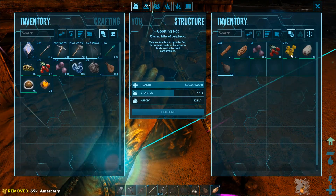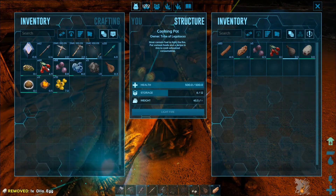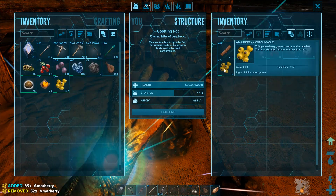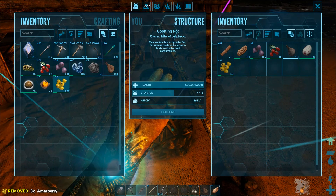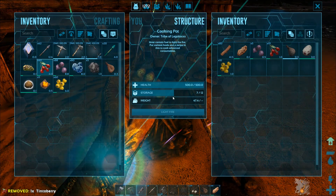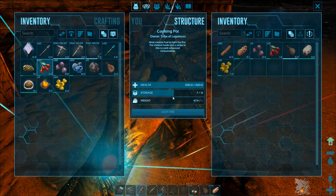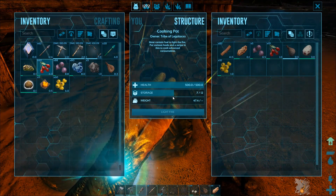This is the trick. This is the special recipe that we need to use, or I'm trying to use. We need something for the fire, meat, a specific amount of berries, water, and one small egg — not any egg, we need a small one. You can see on the left that I have one kibble already done and we are trying to make another one here.